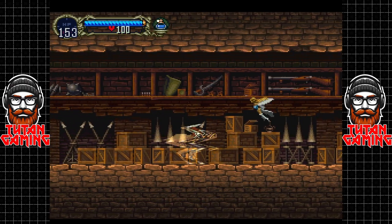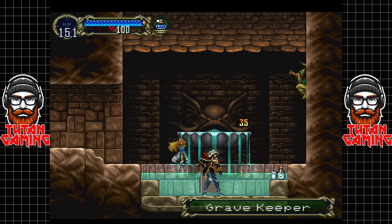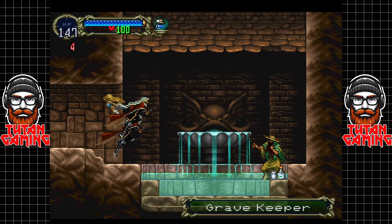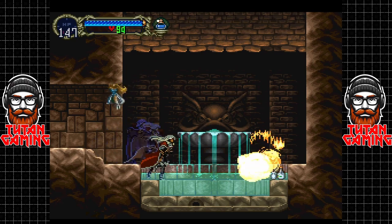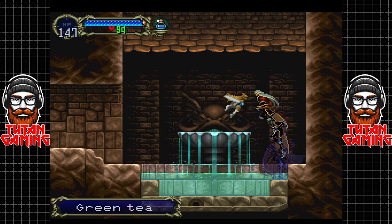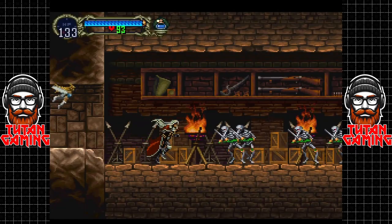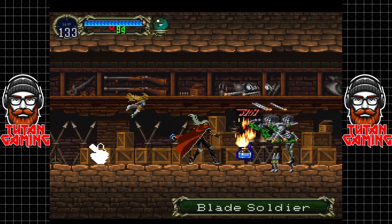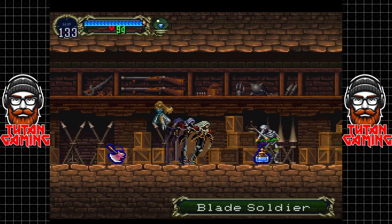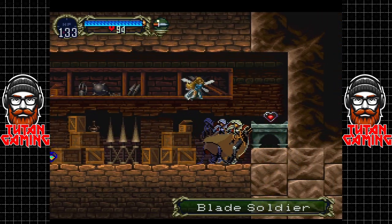I find the gravekeeper — this guy's a bit of a champion — but liberal use of holy water gets rid of him and gives us access to the green tea. The green tea I believe is just a healing item. Continuing on through the coliseum we find another room full of skelly bags.